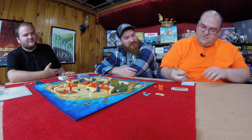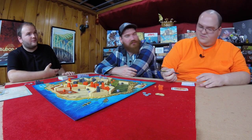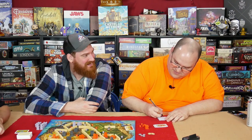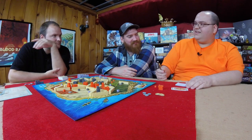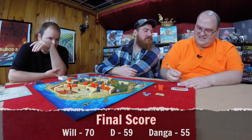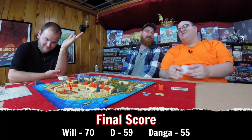I might have squeezed out second place there at the end. D, you had 36 plus 9 is 45, plus 1 is 46, plus 10 is 56, plus 3 is 59. Will, you had 12 plus 38 is 50, plus 4 is 54, plus zero, plus 1 is 55. Will, you had 33 plus 15 is 48, plus 7 is 55, plus 5 is 60, plus 10 is 70. 70 to 59 to 55 — I am the best Castello Mithani player. You're now the king of Mithani. Take your crown.